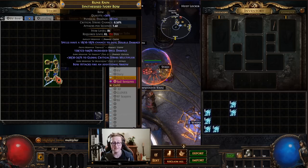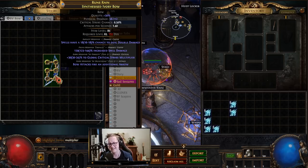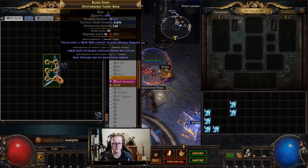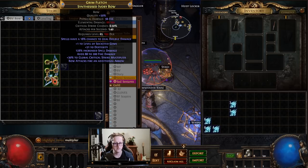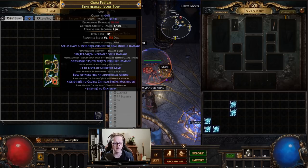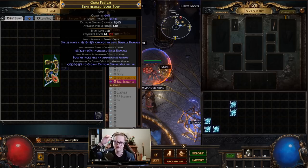Let's see if we can save it. Can we annul off the additional arrow? What we could do to make it a 50-50 would be to go cannot roll, cast and modify as a null, then we can't roll for spell damage — but that's a divine, and one divine is like 45 essences. We now have the socketed gems and crit multi, but we're gonna have to annul off three mods. This would be some god-tier annuling. All right, we're safe. Now we just need to hit one more annul. Actually, we could save this.